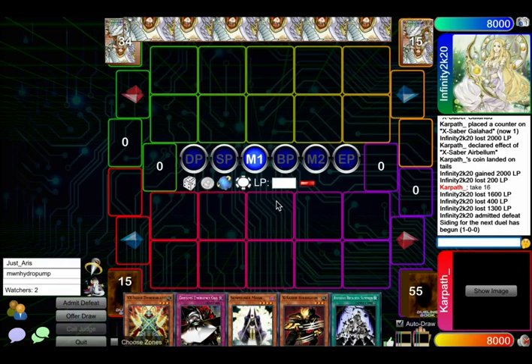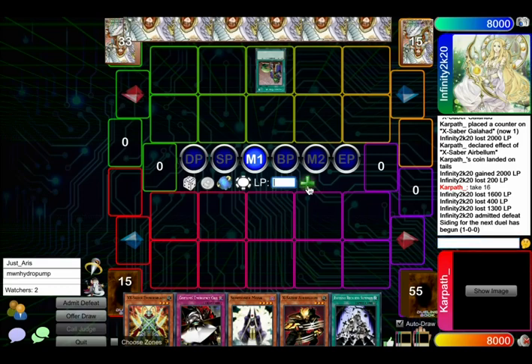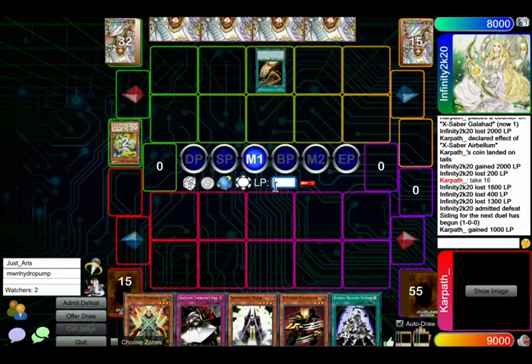Generally X-Sabers give Dragon Turbo a really hard time. Yeah, that's gotta be obnoxious because you kind of just want to pass your first turn after you draw your stuff. And then they go like Cat, Airbellum, Airbellum. And then they always have the nuts opening.